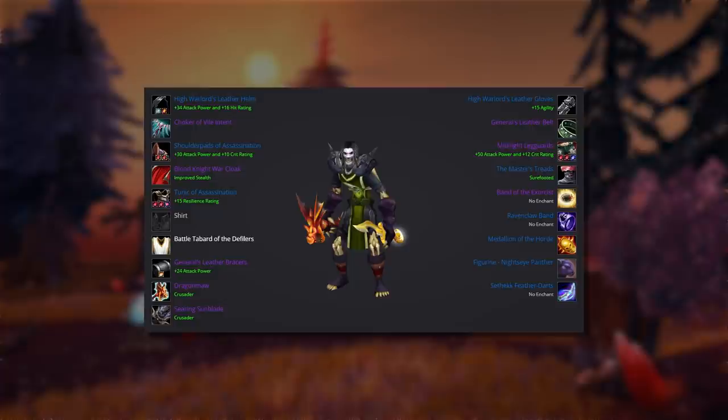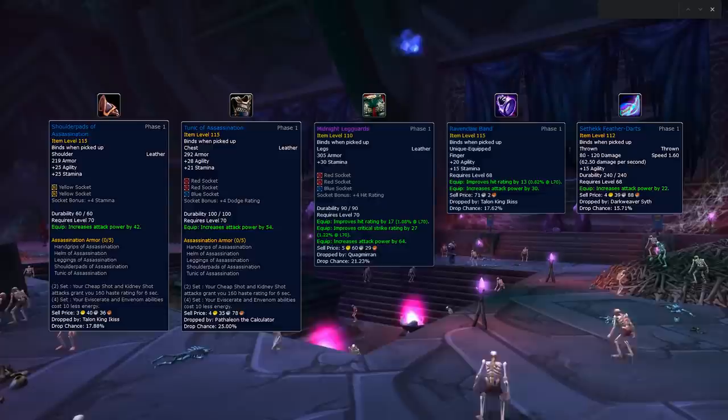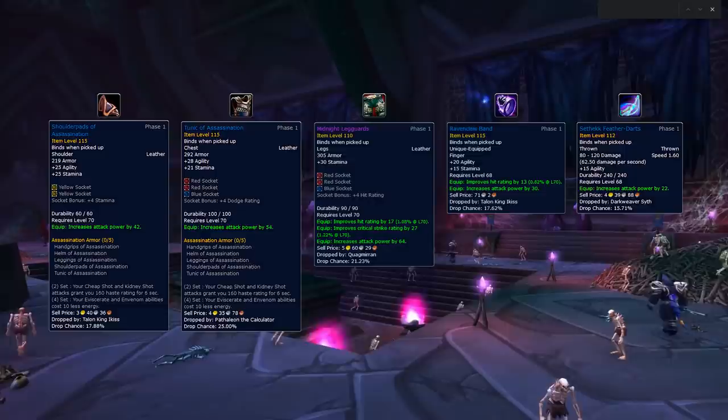Each of these items drops from dungeons, so you'll have some work to do once you hit level 70. We've got the Shoulders and Tunic of Assassination, which provide you with a great two-set that you can benefit from early in the season. The Legs — Midnight Leg Guards — have a ton of stats in addition to some much-needed hit rating. You'll also want to farm the Ring Ravenclaw Band and the thrown weapon Sethekk Feather Darts. All this leaves is your second ring, Band of the Exorcist, which you'll need to farm Spirit Shards to obtain.